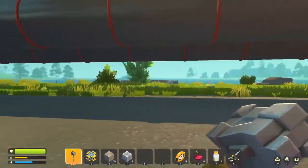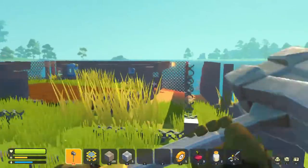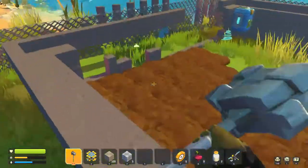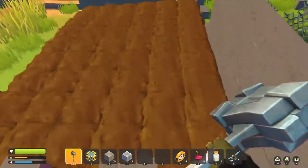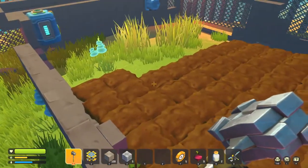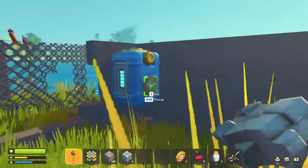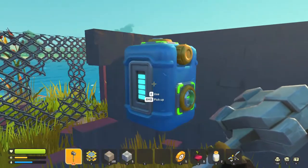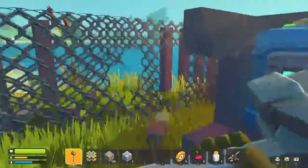I'll show you my farm and what I've been up to. I think I'm getting there. My farm, as you can see, was made out of stone. It's been smushed, but I got a lot of mud. I did clear it so I didn't lose anything. It's just got to rebuild the walls. I've got loads of water. I don't know why I've got this here in the water.